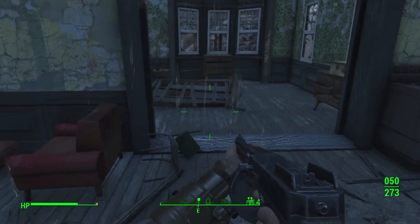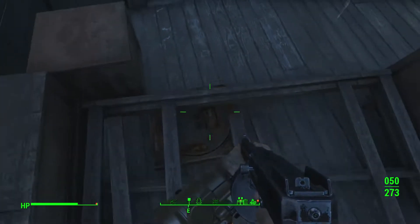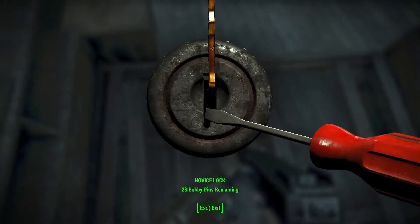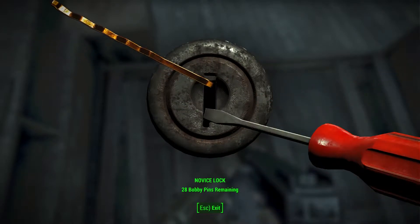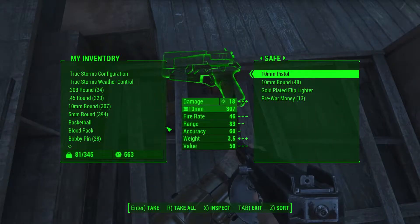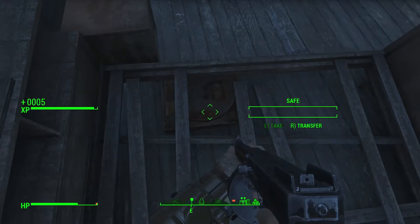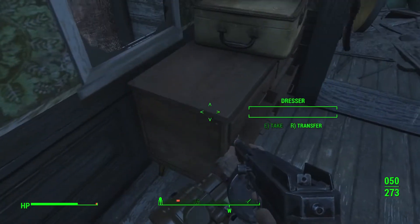Holes in the roof - that's why it's leaking. What's over here? We got a broken lamp and an ashtray. A safe - novice level. I can unlock this. There we go! What do we got in here? Nice, very nice. A scalpel. I think this guy was a doctor.